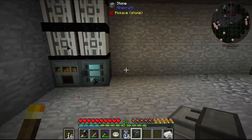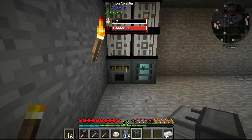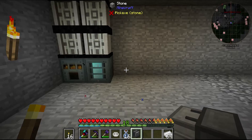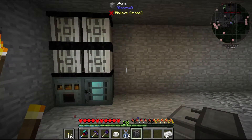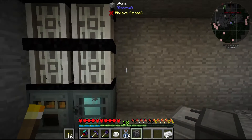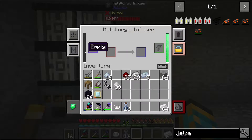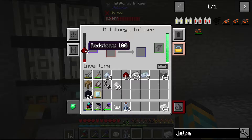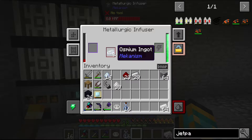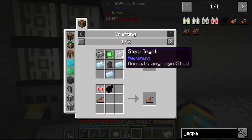Alright, it works. So the binder composite we have here, I am going to make two sets of this. And tin does not belong in here. So okay, we are set up. Let's set up the metallurgic infuser. How do I want this to be? Good question. For now let's just pop it here.